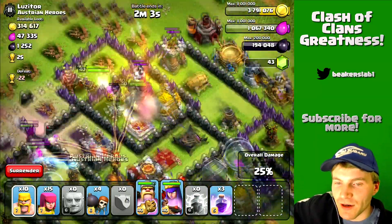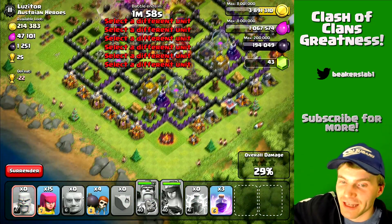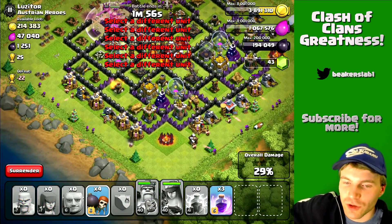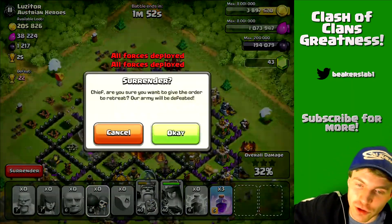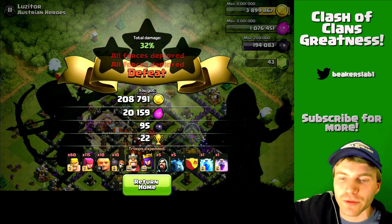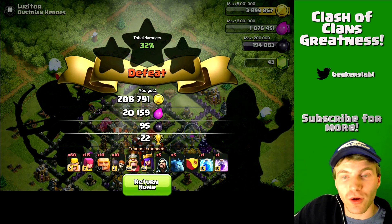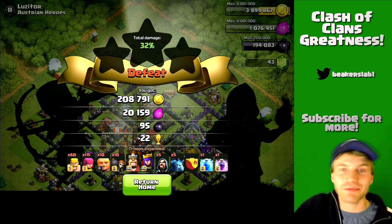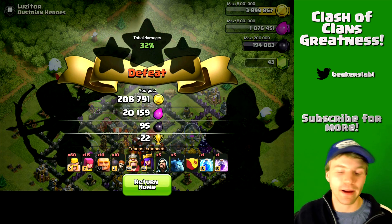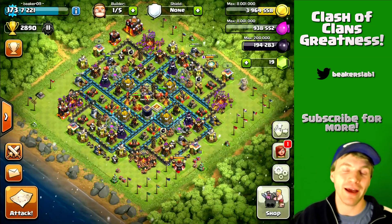We want to keep funneling them in because if you throw them in all at once they're pretty vulnerable to splash damage and inferno towers. We've taken out one gold storage, now we're rounding the base to the second one. We've got two heroes in that compartment so we're not leaving without that. About 200,000 gold, almost no elixir, and I didn't even come close to 50% — but that was just a kamikaze raid. Boom, smash in, get two storages, peace out.